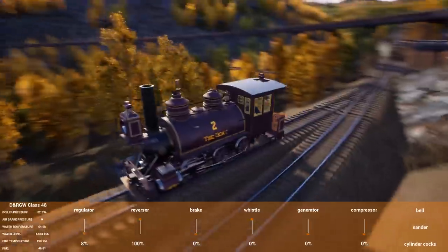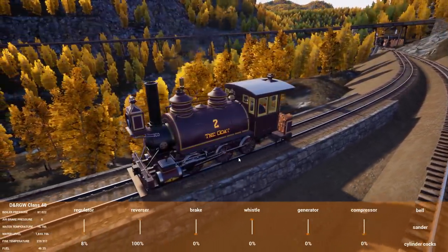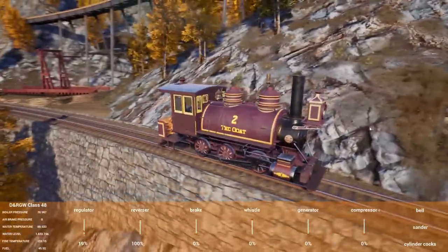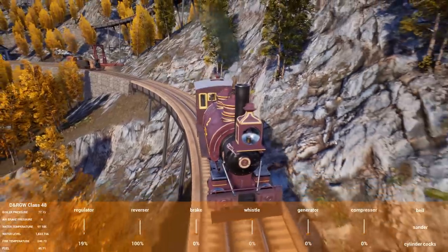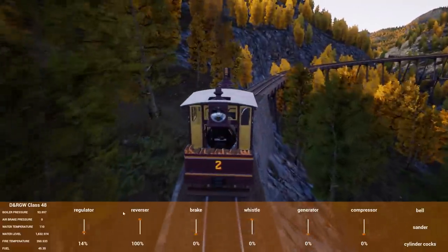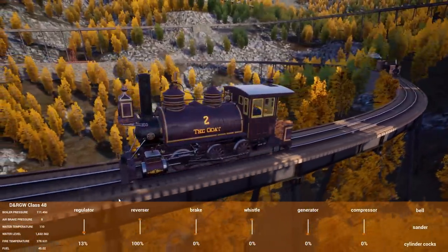I'm going to put her at about eight percent reg. Come on Betsy, let's go! You should make it - it is funny how much this looks like Betsy's bigger cousin. It's like Betsy's getting beat up at school and then this guy shows up. You've got the wood burning in the stove on the back too - that's like extra horsepower! The grade starts pretty much right here and then it gets up to the gnarly stuff - about five percent.